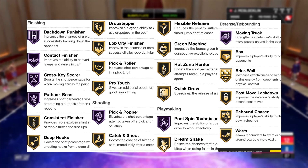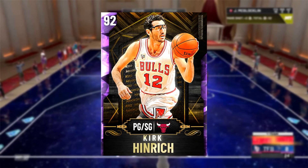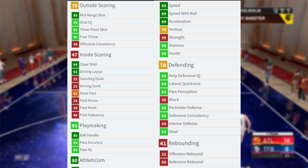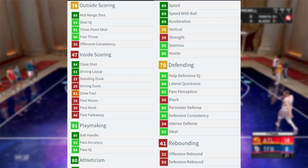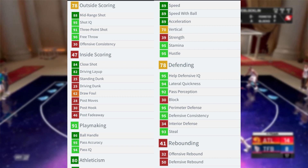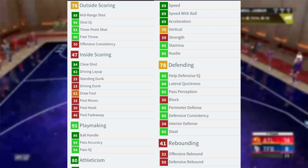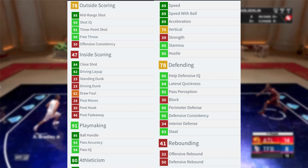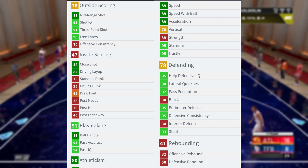Now let's go to the Amethyst Kirk Hinrich, 92 overall. His outside scoring is at 90: 84 shot close, 88 shot mid, 91 three-point, 95 shot IQ, 90 free throw, and 30 offensive consistency. I don't know why his offensive consistency is so garbage.